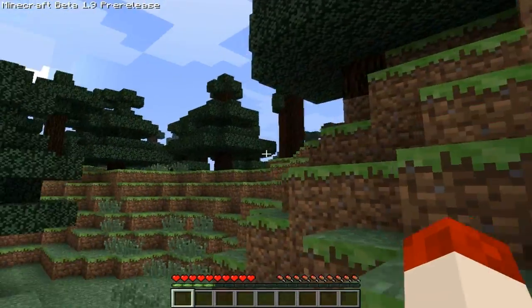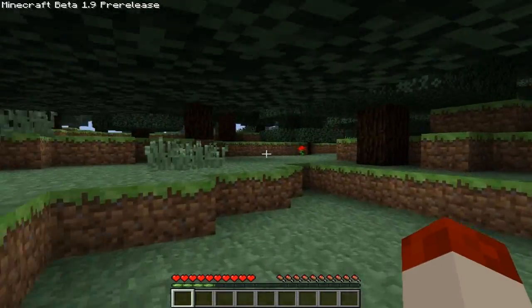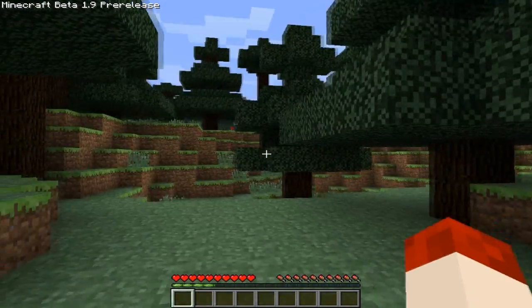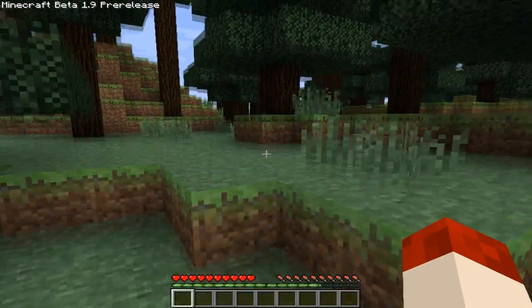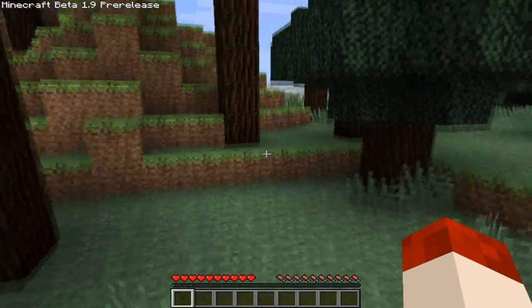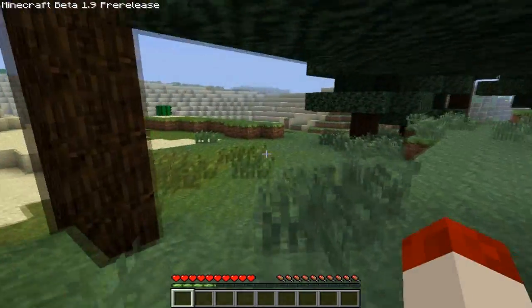Hey everybody, and welcome to another video. As you can see from the top left corner, I am running the 1.9 beta release, and I found something funky in the first few minutes I opened this up. I tried to jump — have a look at the XP bar down the bottom. I don't know if this is a bug or anything, but if it isn't and it actually does that, I'll be kind of worried.